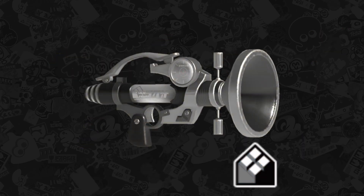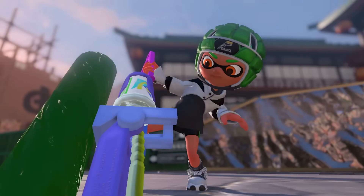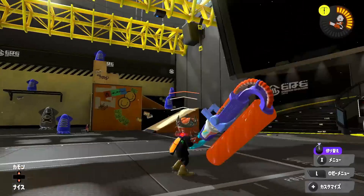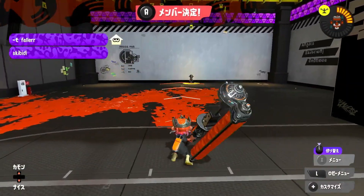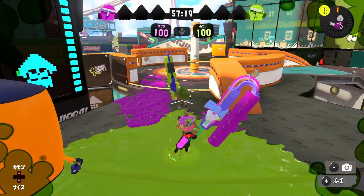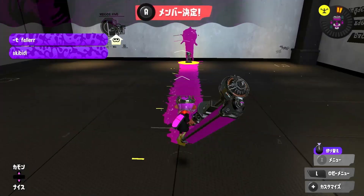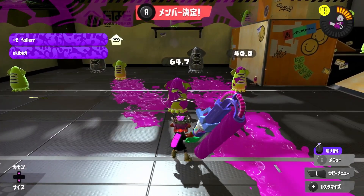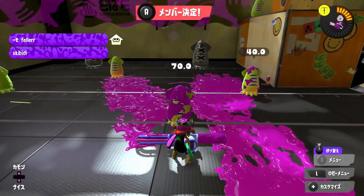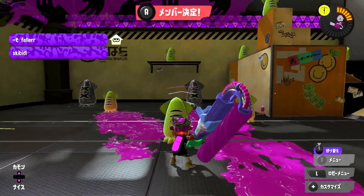That's why weapons like Neo Sploosh aren't here. Starting us off with the first weapon is the Big Swig Roller. This weapon is just bad, but it has hidden potential. The main gimmick of the Big Swig is how much it paints — it paints better than Dynamo if you take into account efficiency, and it flicks really fast. The big issue is its poor damage. It has the range to be good, but the damage is what downsides that range, especially since the Big Swig is the only roller in the series that doesn't have a horizontal flick one-shot for some reason.